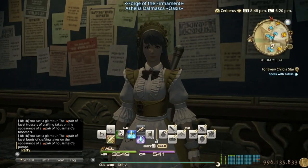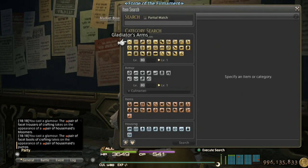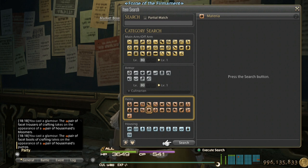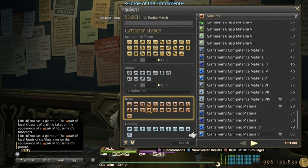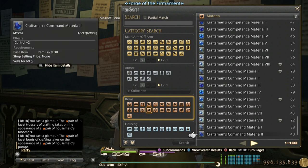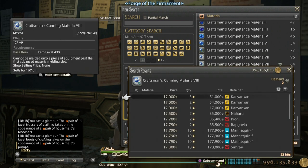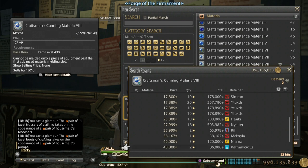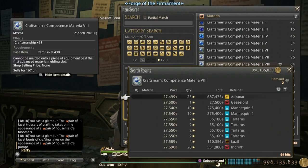Number one best way to make gil would be crafter and gatherer materia — mainly crafter materia. Don't sell them yet. The way to farm materia really easily: I'll link in the video description my video about the trick where you fail practice recipes on purpose to gain spirit bond really quickly, and you can hoard tons of grade 8 materia that way.